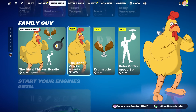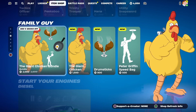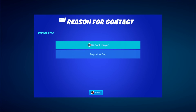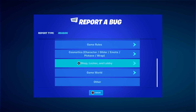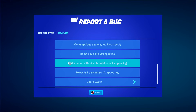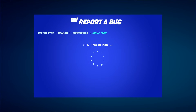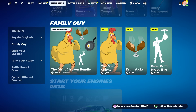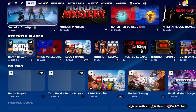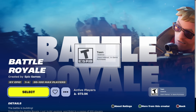Hover to the bundle or just the skin — whichever you prefer. Then press the pause menu, go to reporting, select 'report a bug,' go to 'shop, locker and lobby,' and select 'a set item or V-Bucks I bought aren't appearing.' Click continue, click accept, then click close. After that, start up a battle royale.